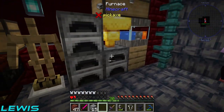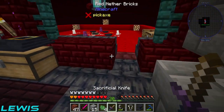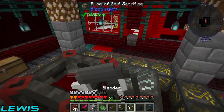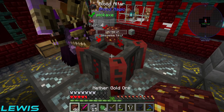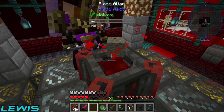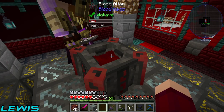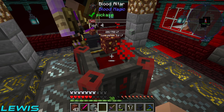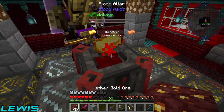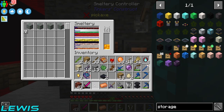Why don't you put it in the other one? Can you come fill up this blood altar? Yeah - just pour your blood in there. What are you making? Copper! If you put a gold ingot in there it turns into a copper ingot, then you do that nine times to make a copper bar.